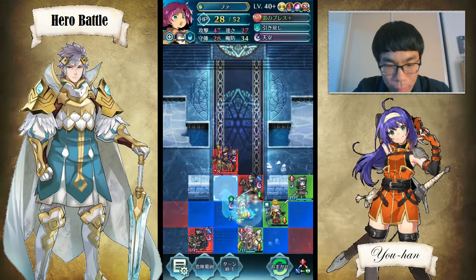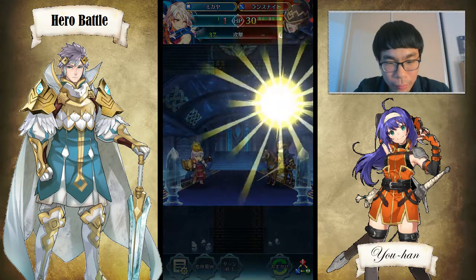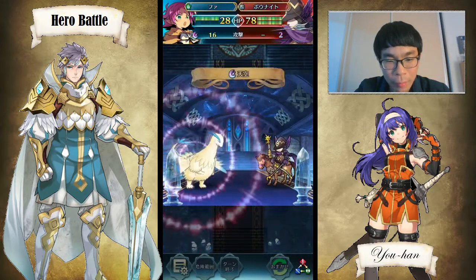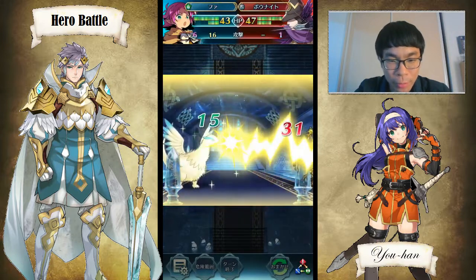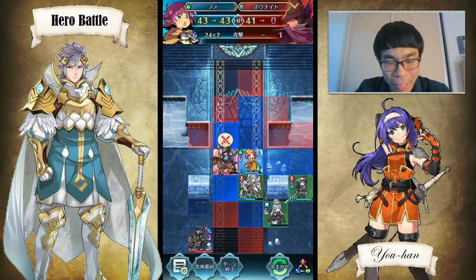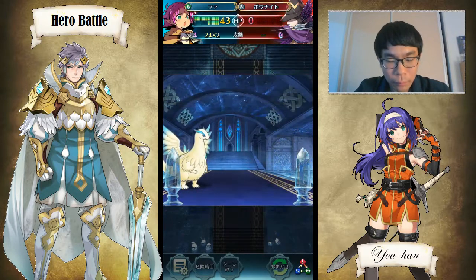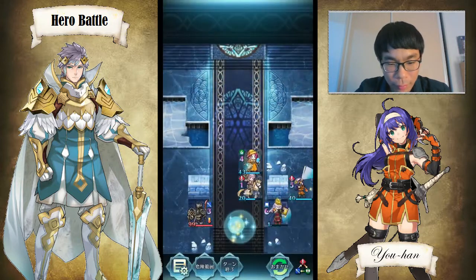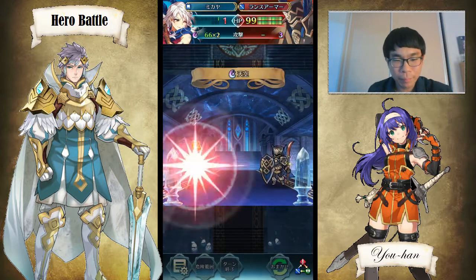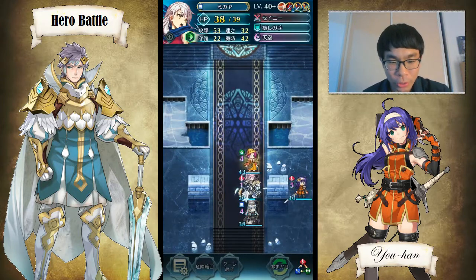I'll take this guy down and have Micaiah take out this Cavalier. Once again, thanks to Drive Speed I can dance Fa up, get the speed buffs, and double this guy for the kill. Actually, Drive Speed doesn't matter here — I have enough speed anyway. Finally, thankfully this guy doesn't have DC or bolt nonsense, and Micaiah easily one-rounds him with the super Aether bomb. Boom — that's a lot of damage. And there you have it.